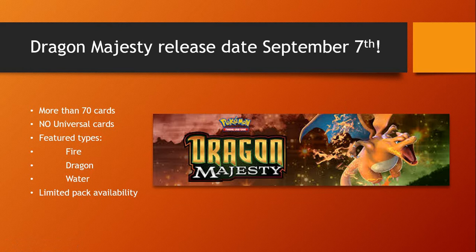There are more than 70 cards. There are a lot of differences between Dragon Majesty and Shining Legends. Shining Legends came out in October, so we had a full month to live in the meta before Zoroark GX changed everything. And Zoroark GX was basically the only card to come out of Shining Legends.